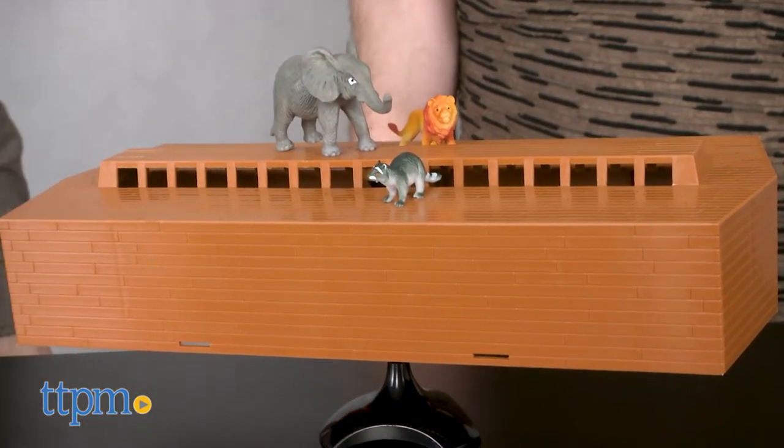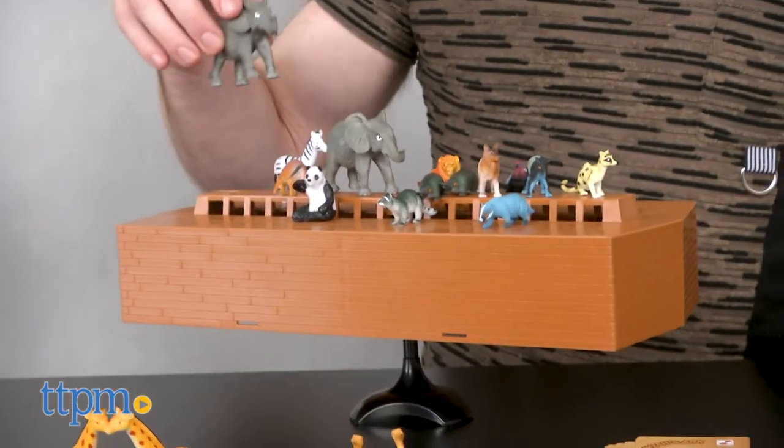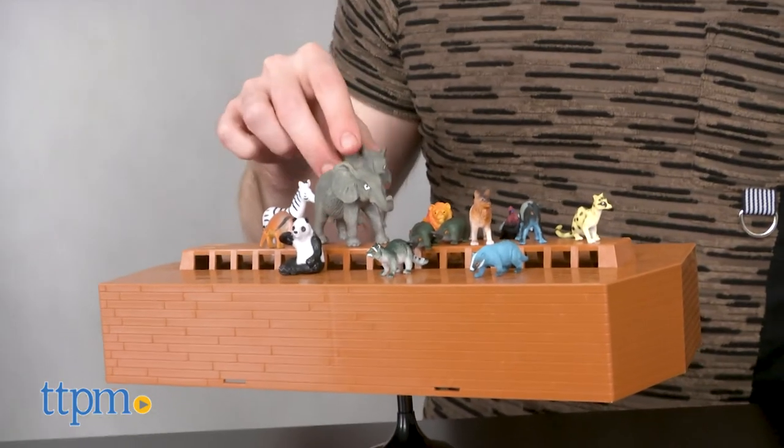If only one animal falls during your turn, hold on to it. Instead of drawing a new card next turn, you'll place that animal back onto the Ark.